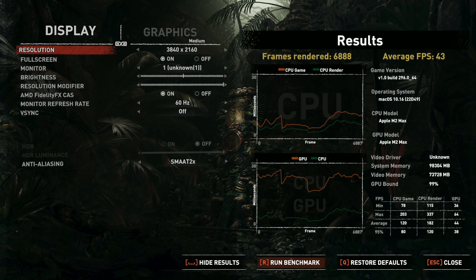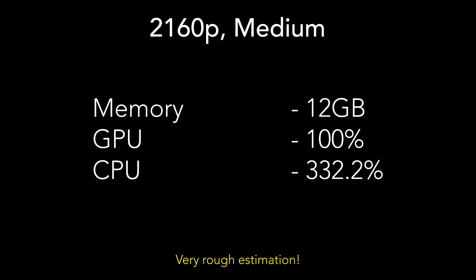Playing at 4K in this game is where issues start to arise. At 4K medium, you'll receive 43 FPS, and the machine uses 12 gigabytes of memory at peak, up to 100% of the GPU and 332% of the CPU.